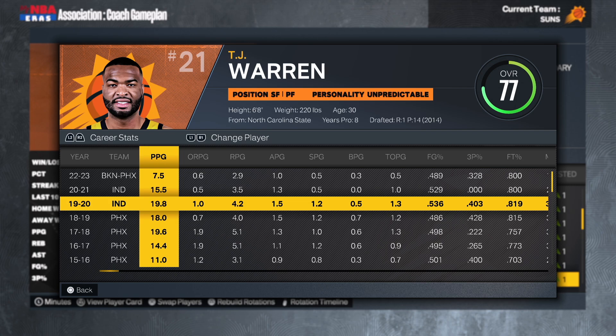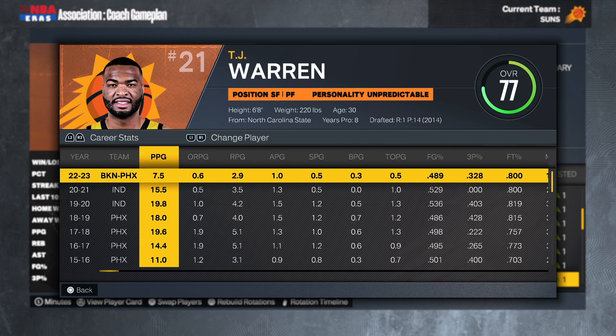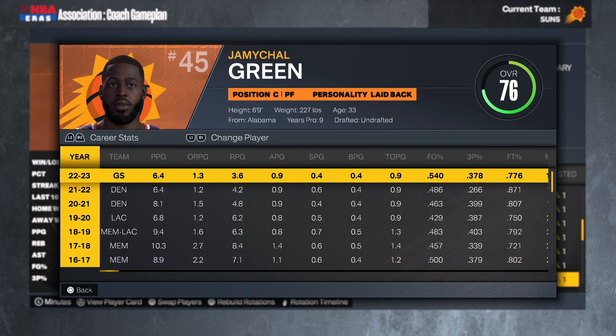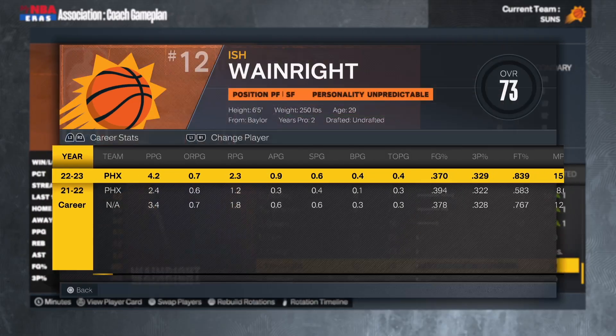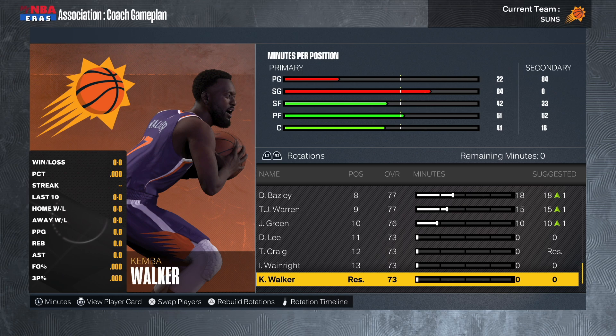We also have TJ Warren — can't just rely on Burks for second unit scoring. Warren was putting up 16 points per game in the bubble but missed the entire following year with injury, came back with Brooklyn and didn't do much, then got moved to Phoenix in the KD trade. This season we need more out of him. Rounding out the ten-man rotation is JaMychal Green as our backup center. Damian Lee and Torrey Craig both went down to 73 overall so they're out of the rotation. Kemba Walker is just along for the ride trying to get a ring.